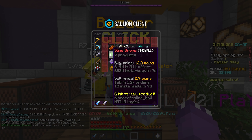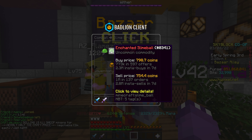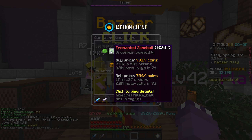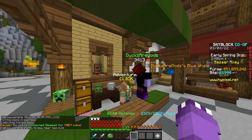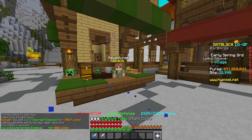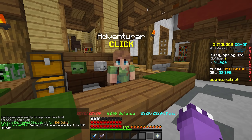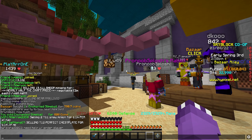Alright guys, the first infinite flip we're going to take a look at — all these flips will be done within the bazaar, so you can do this all here. It's really simple and easy, and I recommend you physically come here to the bazaar and then sell it to either the adventurer or the lumber merchant to make a ton of coins. Also, if you have a cookie enabled, you can use the trades menu or the bazaar pop-up through the command.